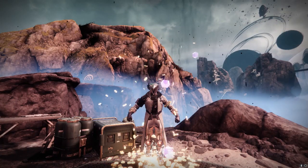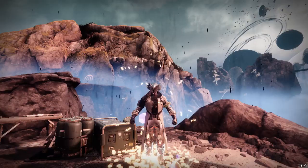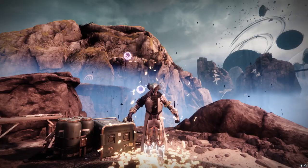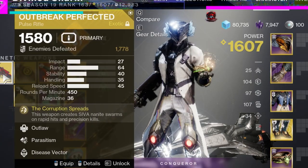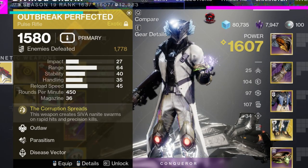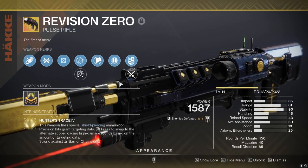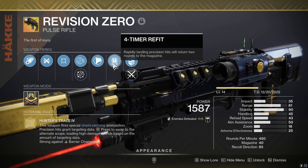Today we're going to be having some fun with some primary DPS options. Basically, whenever you're in that final stand with no special and no heavy, you've got to bring out one of the primaries. In this video we're going to be showing Revision Zero, Touch of Malice, and the good old Outbreak Perfected versus the Grasp of Average ogre. The main reason I wanted to test this in the first place is because this week Revision Zero got its final catalyst — Fourth Time the Charm, also called Four Timer Refit.